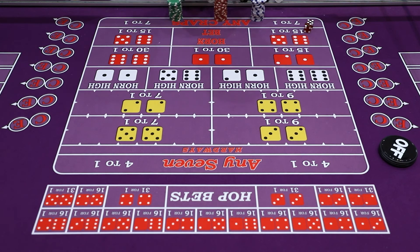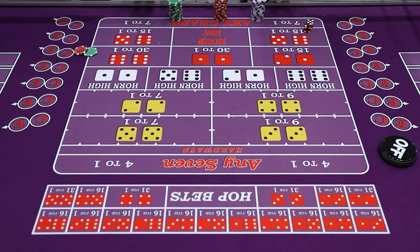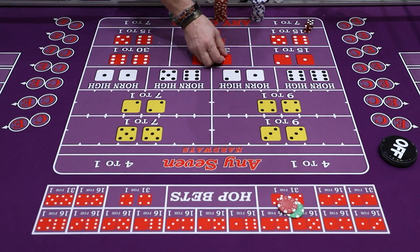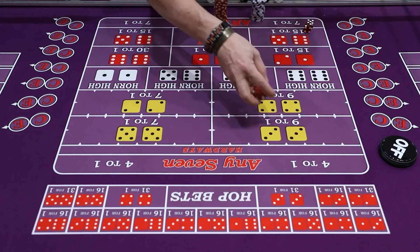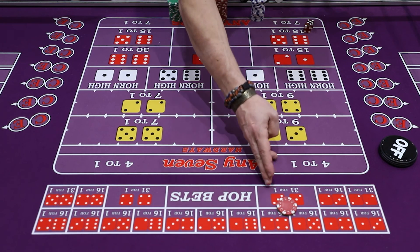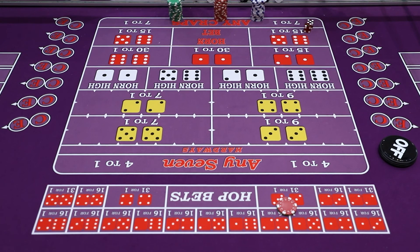Let's do $30 three-way craps — any easy way rolls. For three-way eight, $30 divided by three is $10 each way. Say 5-1 hits: double $30 is $60, double $60 is $120, plus $10 on the winner pays $130 and you're still up to win.